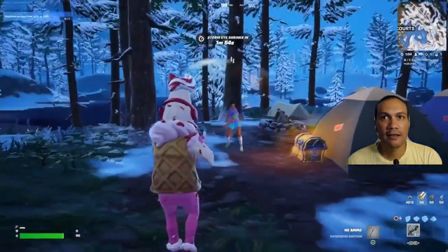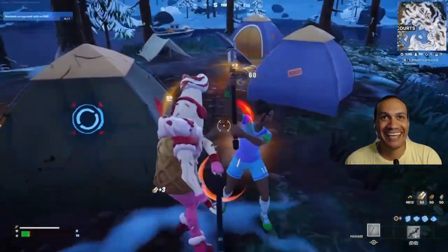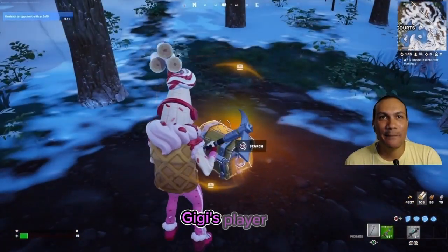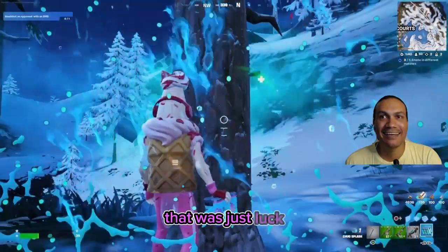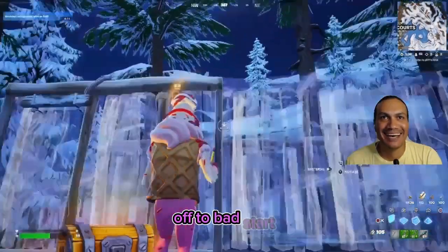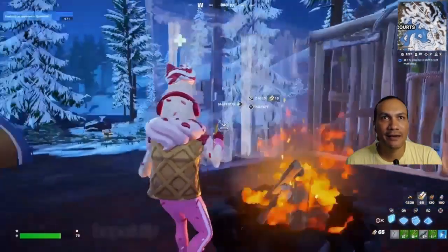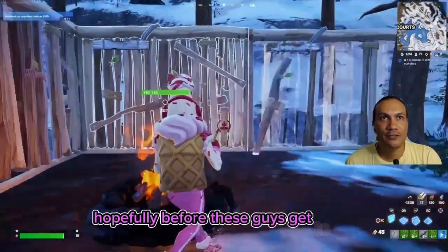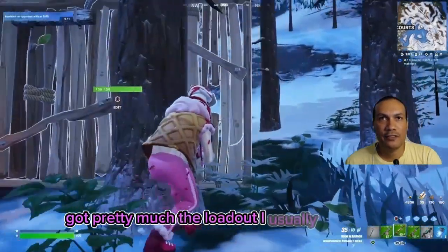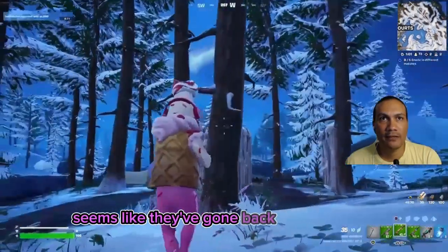At least I have a shotgun. No bullets though - okay. Let's use this fireplace, get the healing going hopefully before these guys get to me. They're now a lot more aggressive. That'll do - I've got pretty much the loadout I usually play with, so I can fight quite well with these weapons. Seems like they've gone back to the outpost.